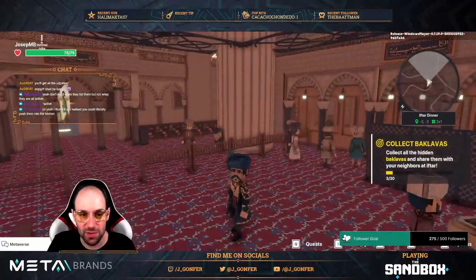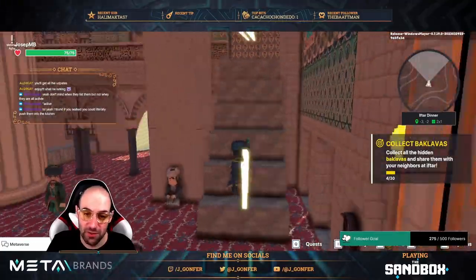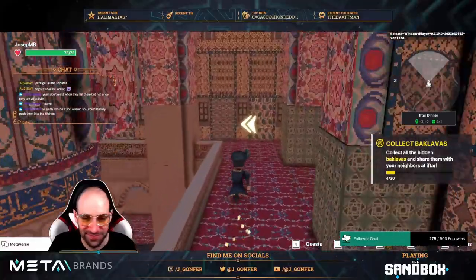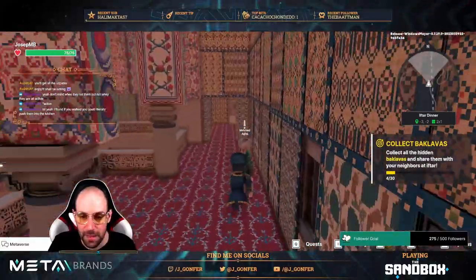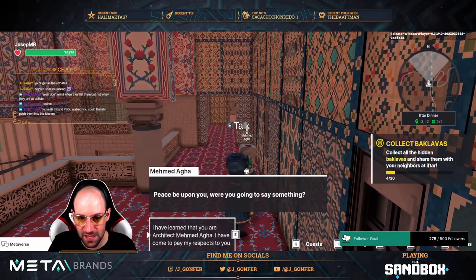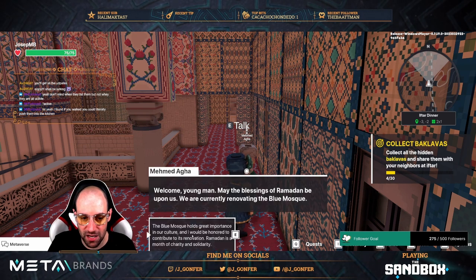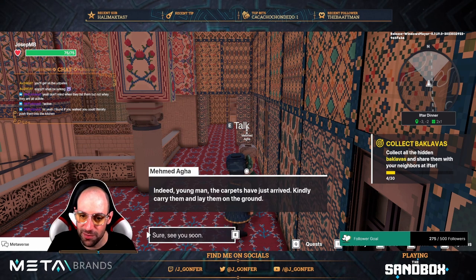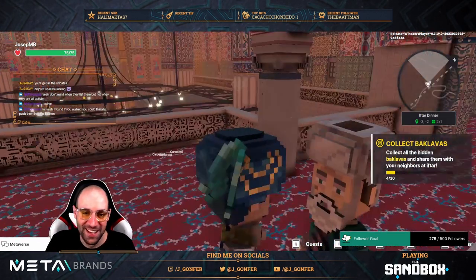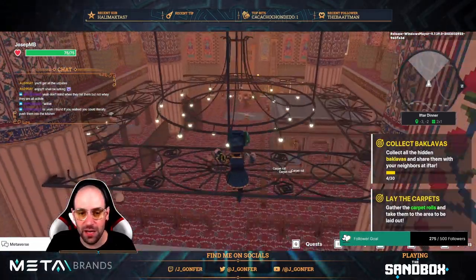My pronunciation on these names will be pretty bad, sorry. You need to follow the yellow arrows — that makes things easier. Memet Aga — I'm not sure how to pronounce it, whether the H has a sound or not, maybe like an F. Anyway, gather the carpet rolls and take them to the area — that's an easy one.